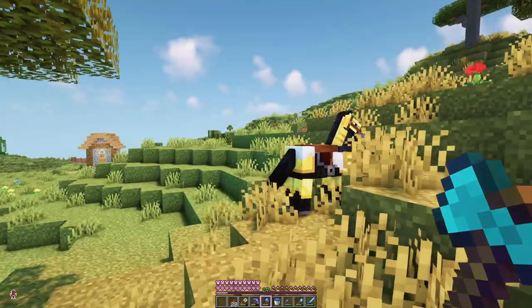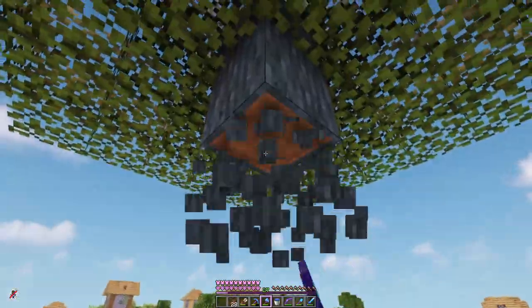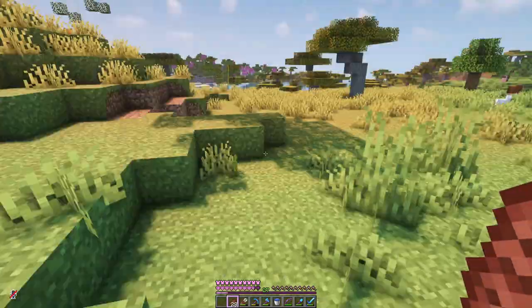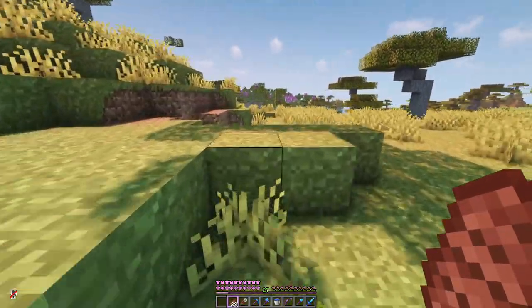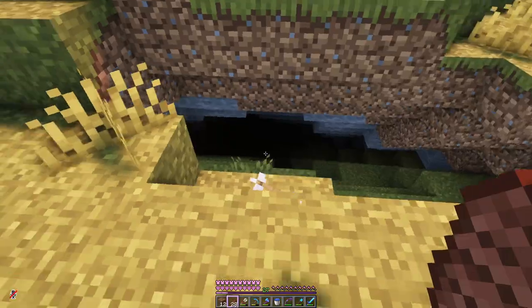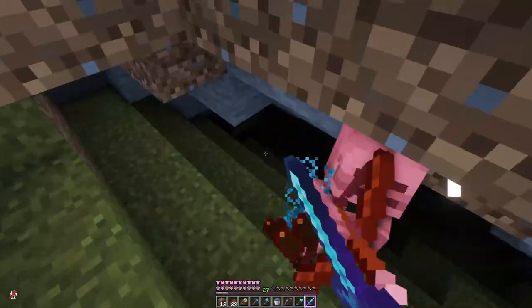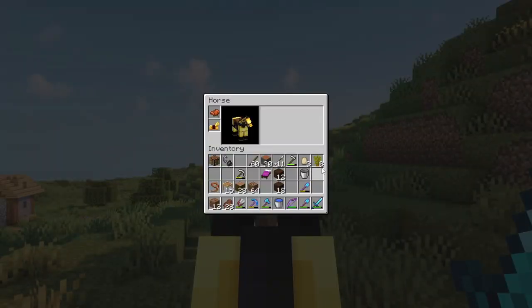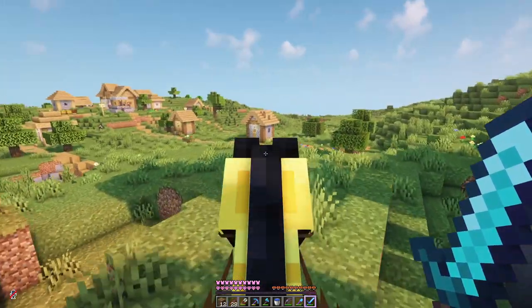It's just over here — I'm just gonna get a couple of trees. Oh my gosh! Where did that come from? It must have come out of this hole. Wow, I really hate that. And this is why we got netherite armour. We've got a few saplings now so let's go home.